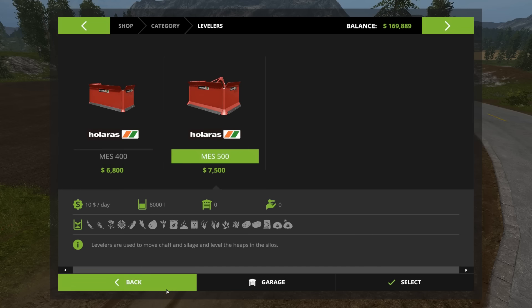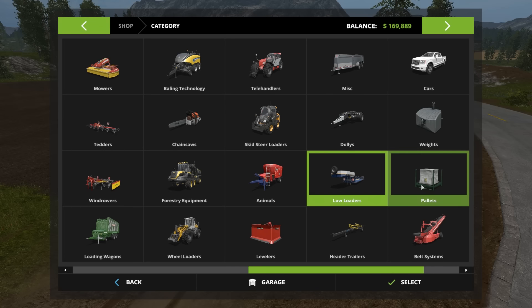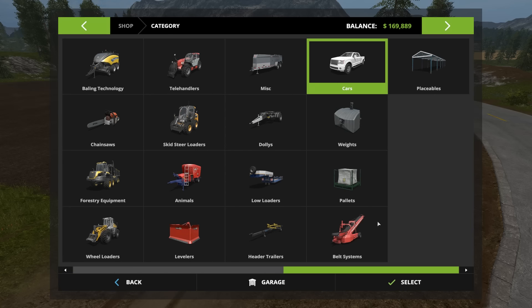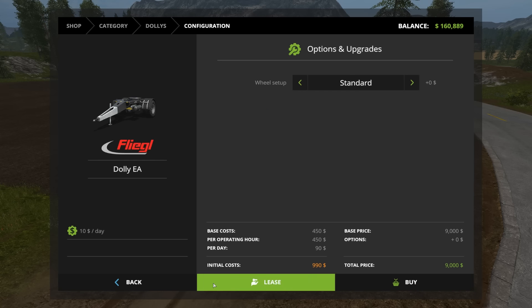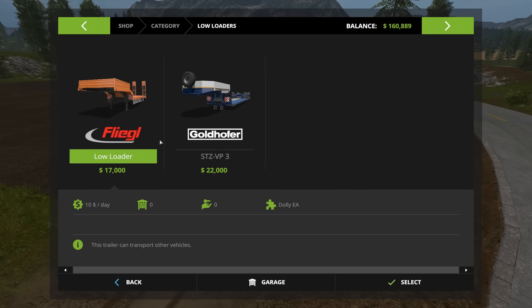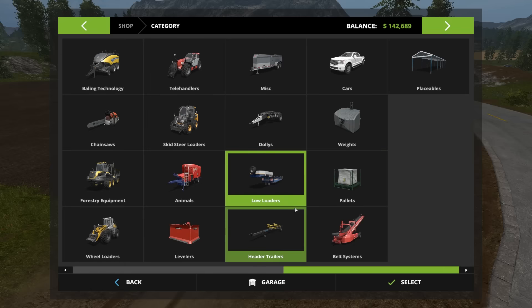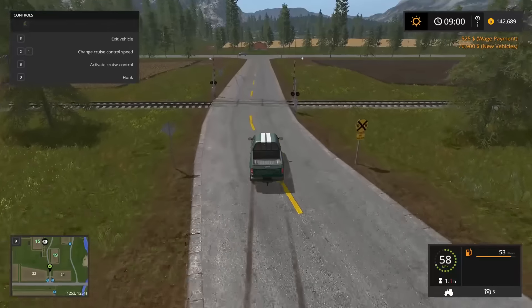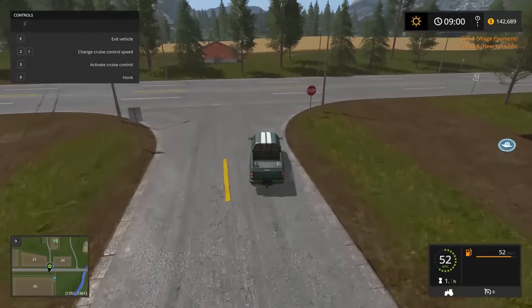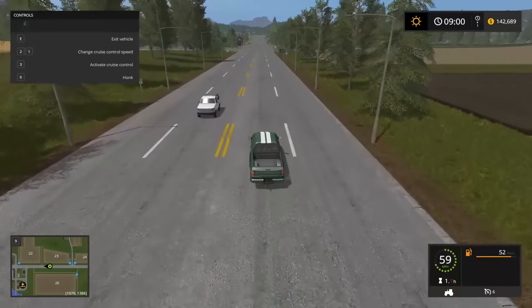We're also going to need a trailer of some sort. I don't think there's anything through there to pick up. The levelers — I'm going to change the silos and level heaps in the silos. Trailers can transport other vehicles. A dolly is what we'll need for that, because we don't have any major trucks right now. Let's go ahead and pick up the dolly — wide tire standard. We'll pick up a low loader and go with the cheap one. So now we can fetch our purchases at the store. We paid about $76,000 for all that stuff, but it's not too bad — it'll help us move tractors and other equipment around.